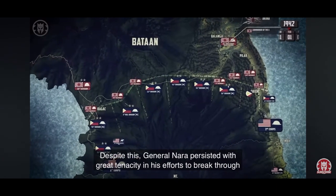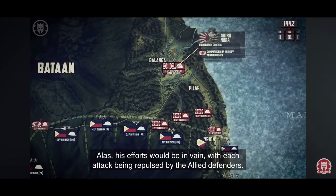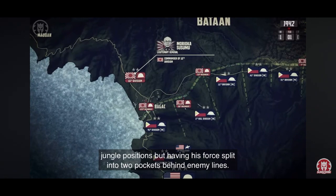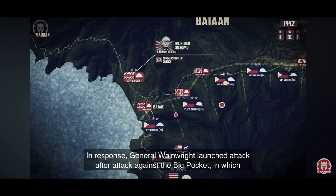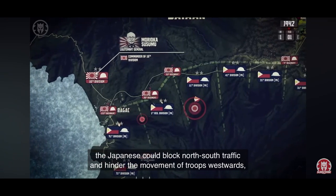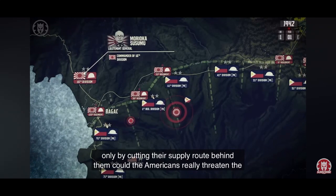Despite this, General Nara persisted with great tenacity in his efforts to break through the eastern sector of the line. Alas, his efforts would be in vain, with each attack being repulsed by the Allied defenders. In the west though, General Morioka fared much better, breaking through the 1st Division's jungle positions, but having his force split into two pockets behind enemy lines. In response, General Wainwright launched attack after attack against the Big Pocket, in which the Japanese could block north-south traffic and hinder the movement of troops westwards, but they were continually repulsed, with the invaders even expanding towards the west. Only by cutting their supply route behind them could the Americans really threaten the Big Pocket.